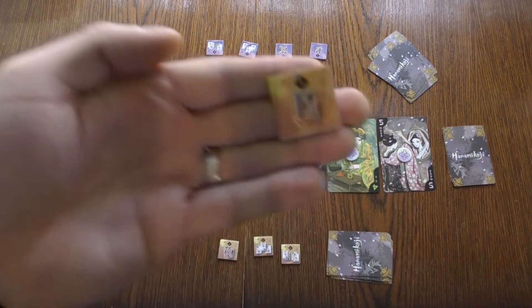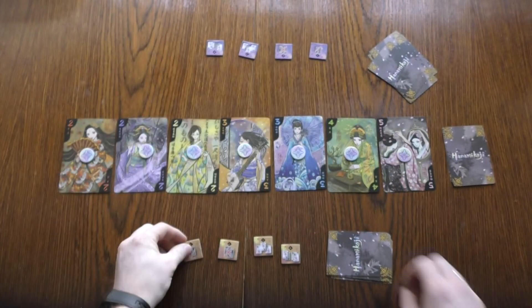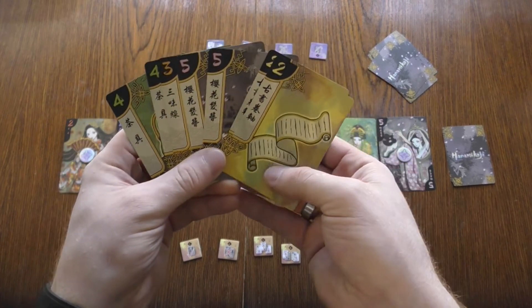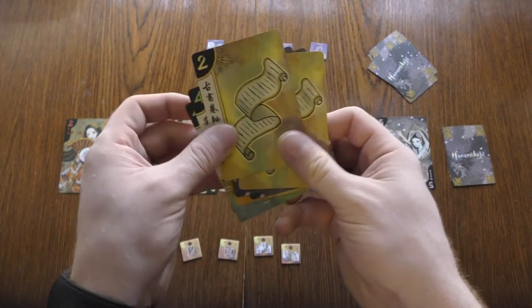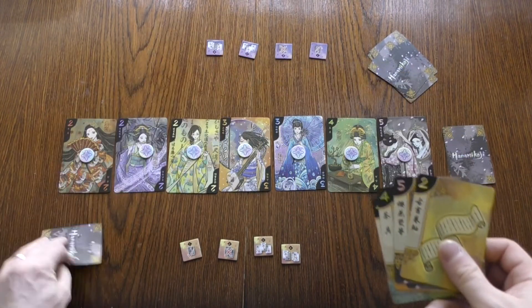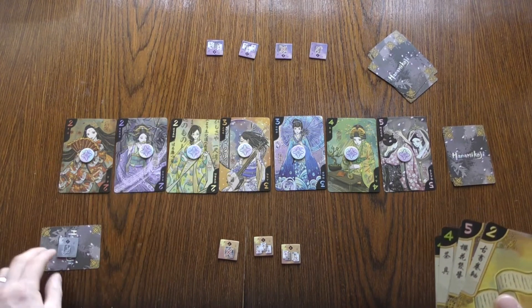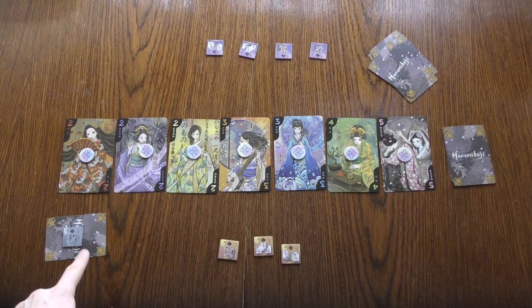Action one is probably the simplest to explain. If I want to perform action one — and you can do these in any order you like — I would take one card from my hand. Let's say I'm going to take this one. I'm going to put it face down so my opponent doesn't know what it is, and I'll place this marker on it. That means I now have a card that I am saving for myself for scoring at the end of the game that my opponent does not know about. That's my whole turn.